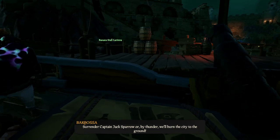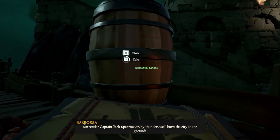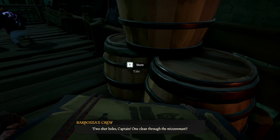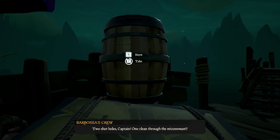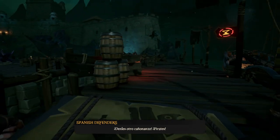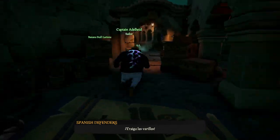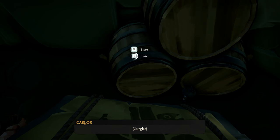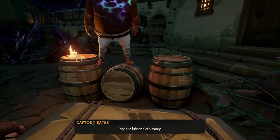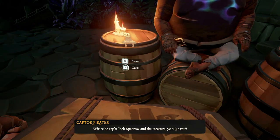Once you get here, if you have your storage crate with you, you can raid lots of these barrels that are found. This storage crate that I have in my hands right here started out as having nothing in it, and I want to show you what happens when you take the time to go to this Tall Tale and get all of these barrels. This is probably one of the fastest ways to farm supplies.